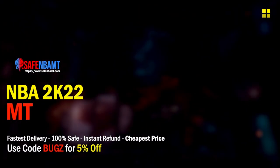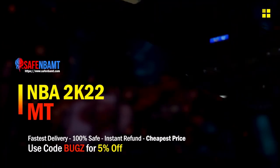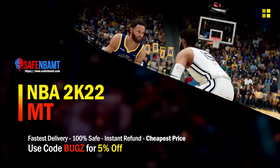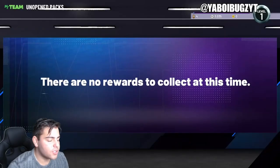What's good guys? If you're looking for cheap, fast, reliable MT, make sure to use code 'bugs' for 5% off at checkout — the cheapest, fastest, most reliable source.